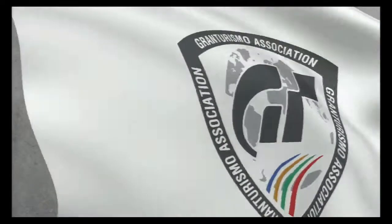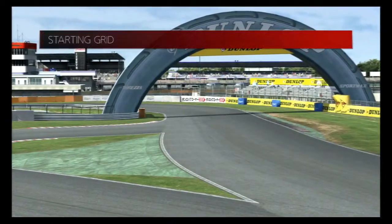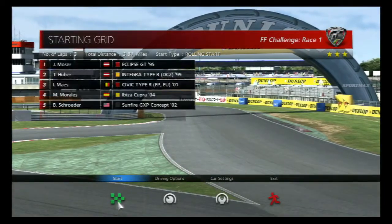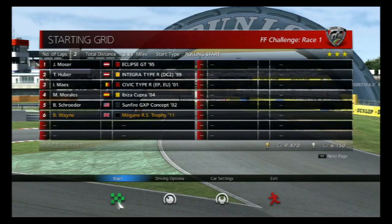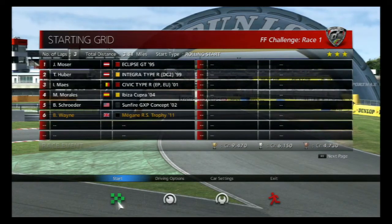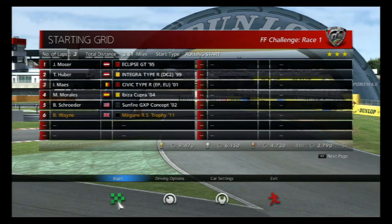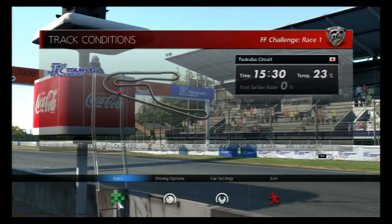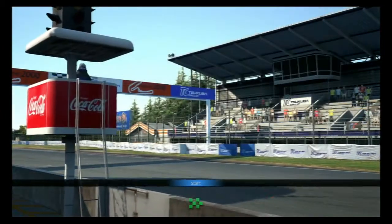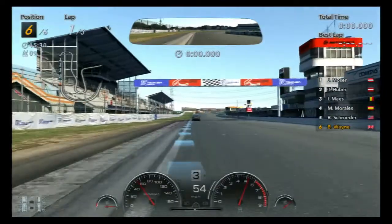Go around Tsukuba. And we are up against a Mitsubishi Eclipse, a Honda Integra, a Honda Civic, a SEAT Ibiza and a Sunfire concept - not sure what make car that is. It's 23 degrees on an afternoon at half past three.